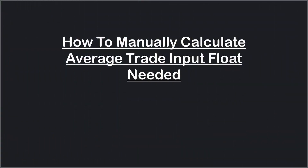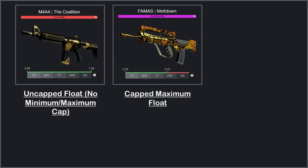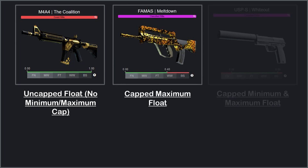When you're running a trade-up, the reason that the potential output skins can have different float values is due to skins having different wear limits or float caps. There are three main scenarios you'll come across. The first are skins like this M4A4 Coalition that have no minimum or maximum float cap. The second scenario is skins that only have a maximum float cap, like this FAMAS Meltdown. The last scenario is skins that have both a minimum and maximum float cap, like this USP Whiteout that has a minimum float of 0.06 and a maximum float cap of 0.80. There is one additional scenario — skins that have only a minimum float cap — however there are only about 10 of those out of 1100 skins in the game.